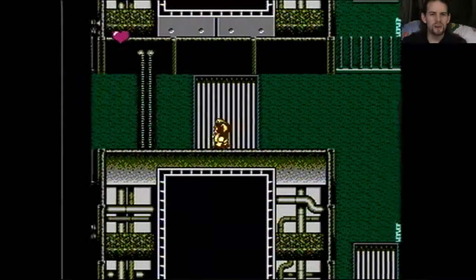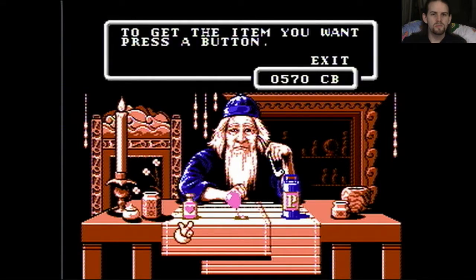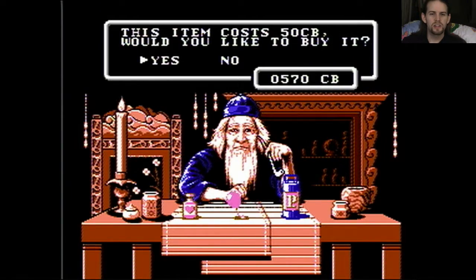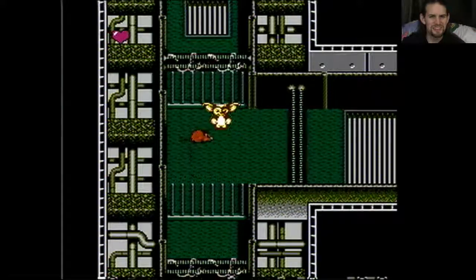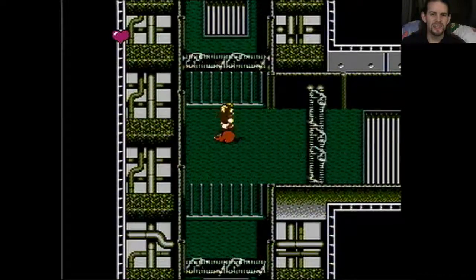I literally have no idea where to go, so I'm just kinda going. Oh, there's a shop! So I get a choice between a jar of Pepto Bismol, or a balloon, or a jar of piss. I'm feeling pissy — it only costs 50, seems remarkably cheap. Sure, let's find out what it does. Oh, you get triple fire! Okay, I like the piss.